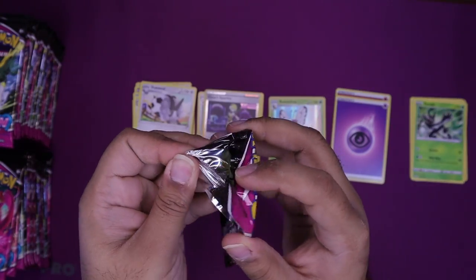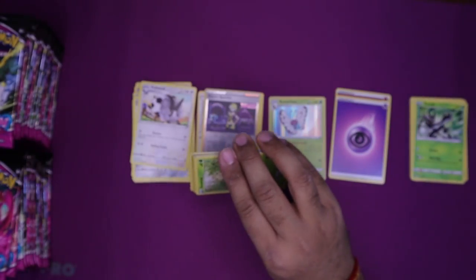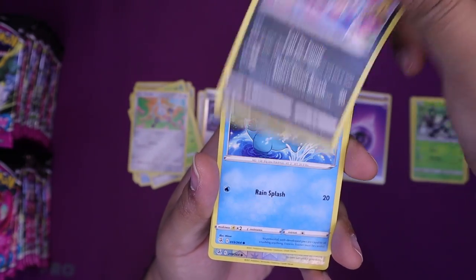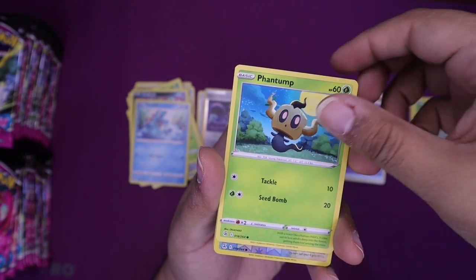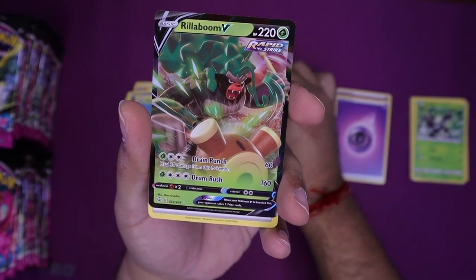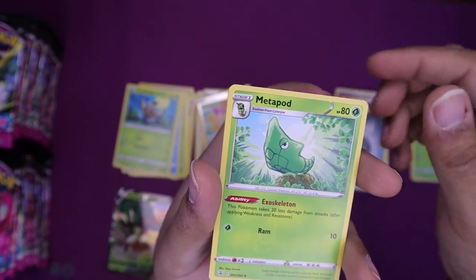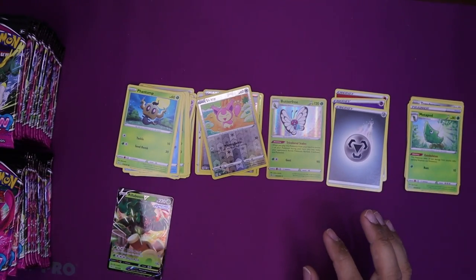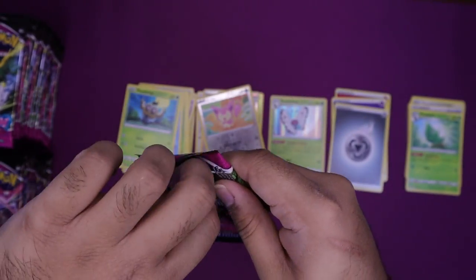Code card. We got a Shroomish, a Klefki, a Thwackey, a Totodile — second time I've seen Totodile — followed up by Phantump. We got a Skitty, it's so pretty, it's like a kitty. And our Rare is a Rillaboom V! Nice, first V card pulled out of the set. Hopefully many more to come. If it's anything like Evolving Skies, there'll be about four V cards, maybe three special cards like full arts, alternate arts, secret rares, hyper rares — we'll just have to see what we pull.